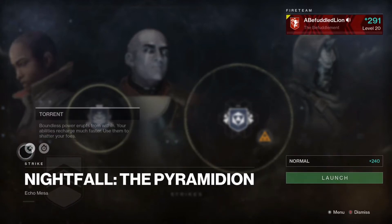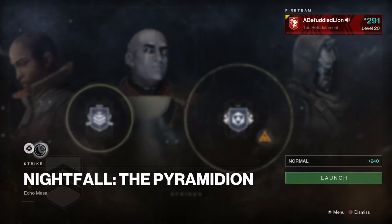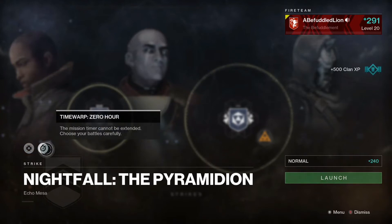And we got some awesome modifiers this week. We've got Torrent, which is basically mayhem — all your abilities recharge faster. So get out there, you Hammer Titans, and just go wild. And then we got Time Warp Zero Hour, which is a new modifier that we haven't had before. We're going to get a set amount of time — I don't know how much that time is, but I'm going to jump into the strike and show you guys so we can figure that out together. I'll knock out a few tips for you guys for weapons that I think we should use.